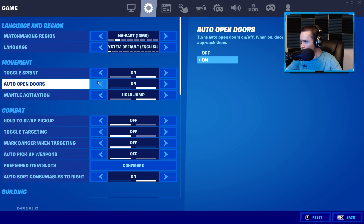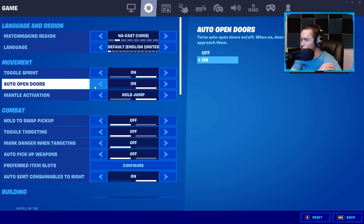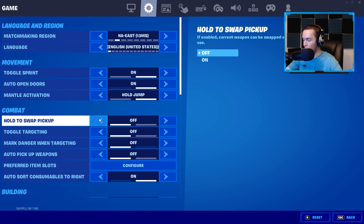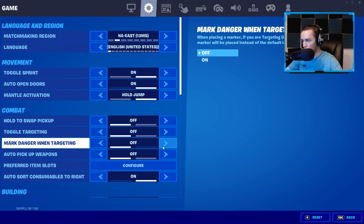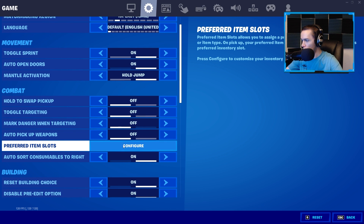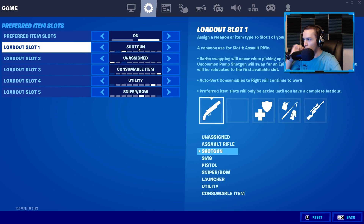Toggle Sprint is on. I use Auto Open Doors. Mantle Activation I have set to Hold Jump. Swap Pickup I don't have on — it's a good setting in theory, but I've heard it can add a brief delay when picking up items, like when you go to 50/50 a chest. Toggle Targeting is off. Mark Danger When Targeting is off. Auto Pickup Weapons is off.